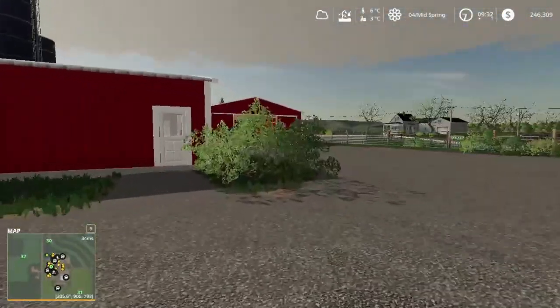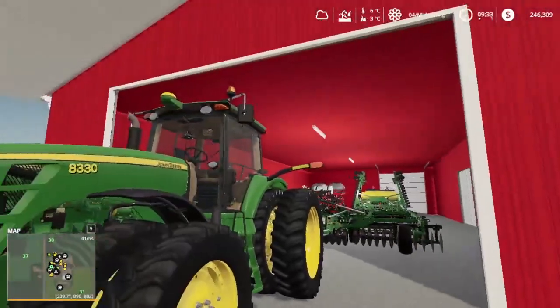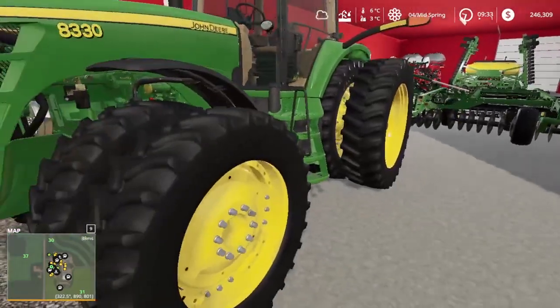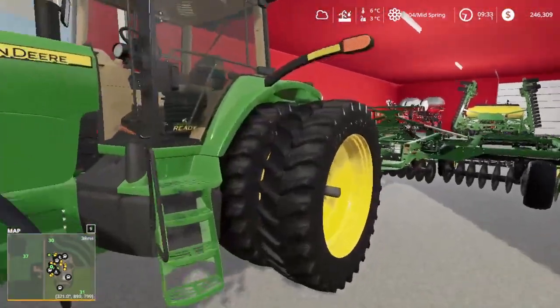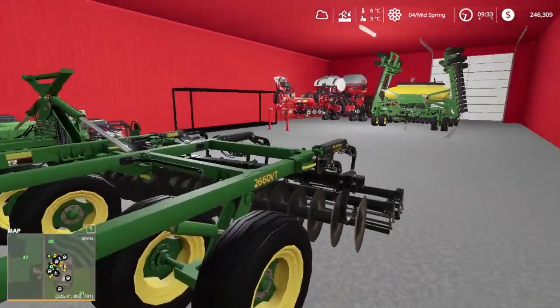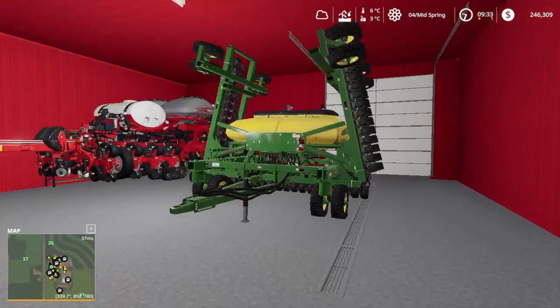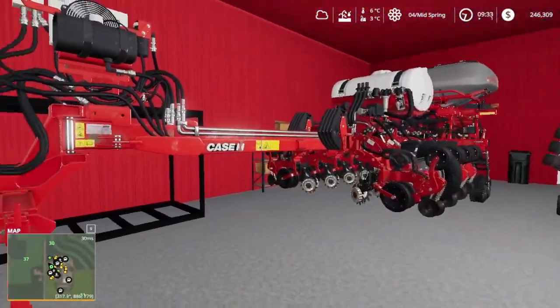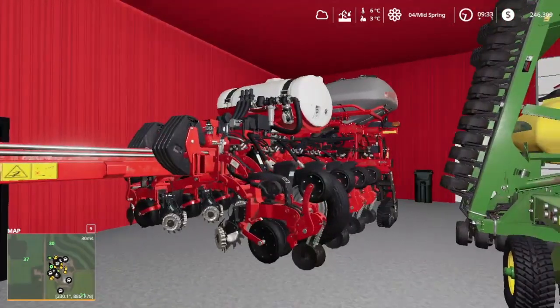We got our other big tractor — a John Deere 8330. We got Firestones on her. We got what I think is a John Deere 2660 VT, a nice 42-foot air drill, and a Case IH 12-row high-speed planter.